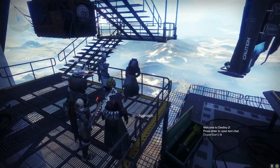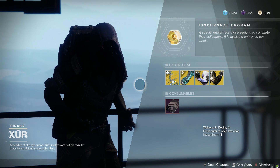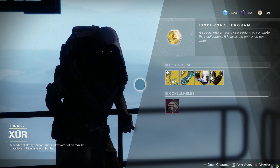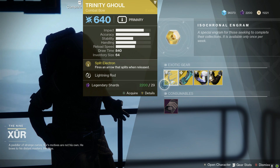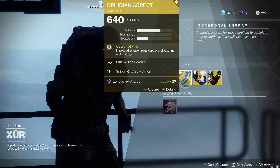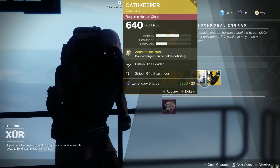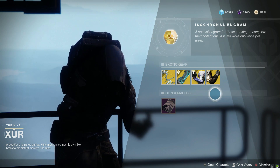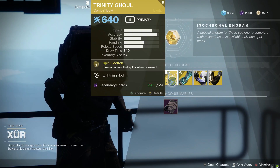Here we are — let's take a look at what he has for us this week. We actually have Forsaken exotics! We have the Trinity Ghoul arc bow, Ophidian Aspect for Warlocks, Oathkeeper gauntlets for Hunters, and Ursa Furiosa for Titans. Three Forsaken exotics this week — pretty big day for Xûr.